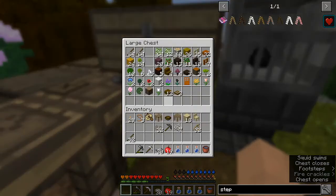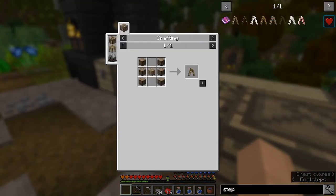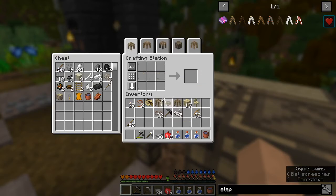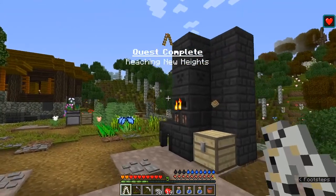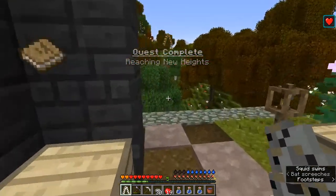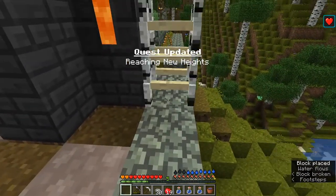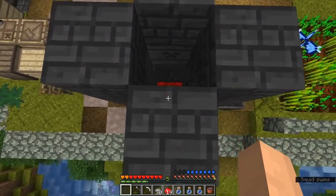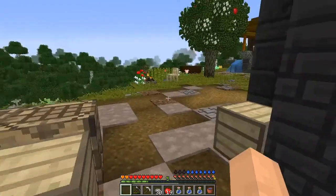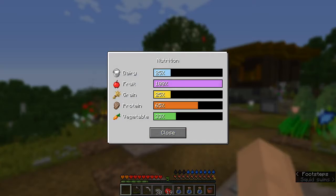Let's make it out of some birch — one, two, three, four, five, six. That would be a birch ladder. Oh, look at that! I can't put it on the pathway. There we go. Isn't that cool? I can fall in there and die — let's not do that. I'm going to leave that there because I don't end up using those very much and I don't have precious bag space to be wasting.